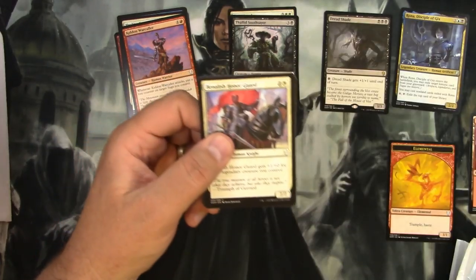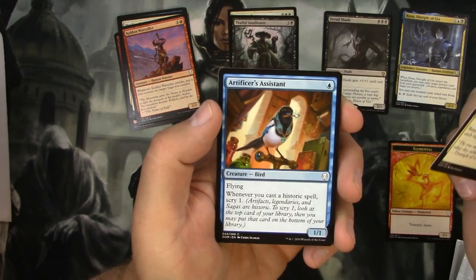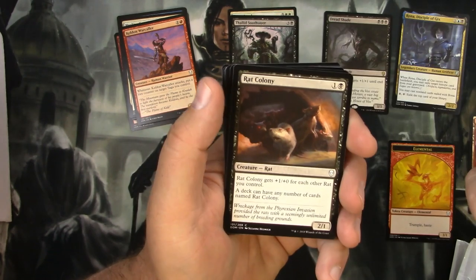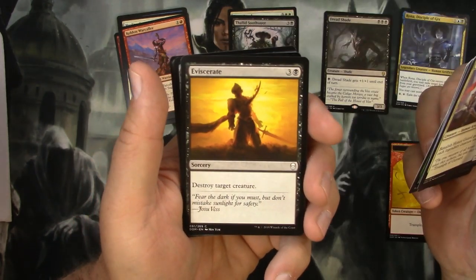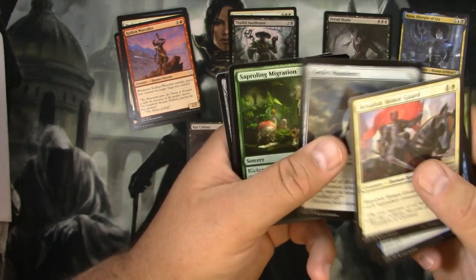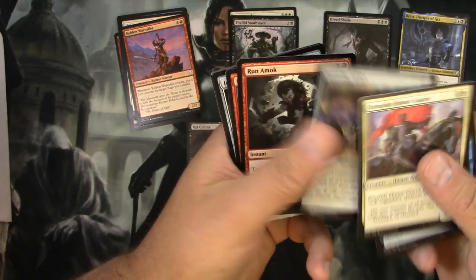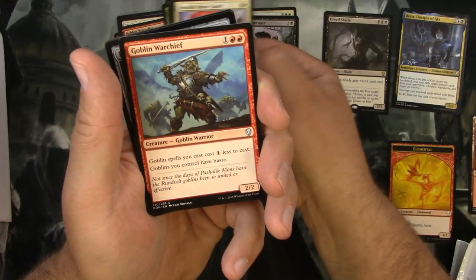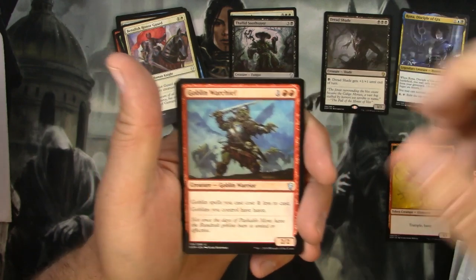Next pack. Here is a Benalish Honor Guard, Artificer's Assistant, Llanowar Warcaller again, Pierce the Sky, Rat Colony - let's pull that one since we know it's a pretty good common - Eviscerate, Pardic Wanderer, Sapling migration, Jousting Lance, Run Amok, and Goblin Warchief. Is that again uncommon? I'm gonna check it.